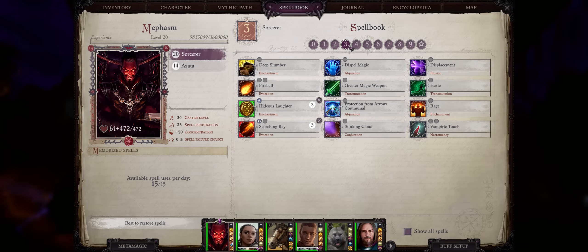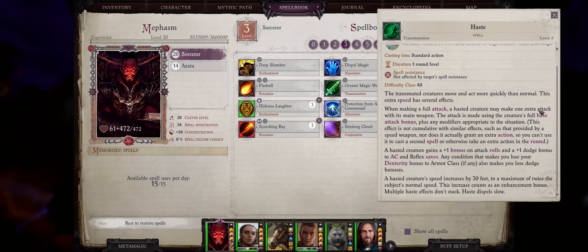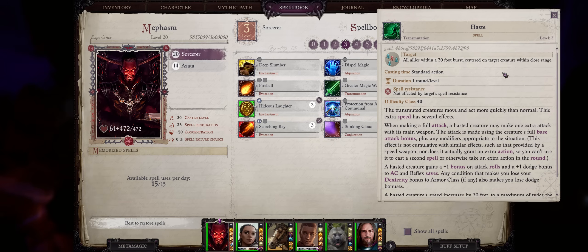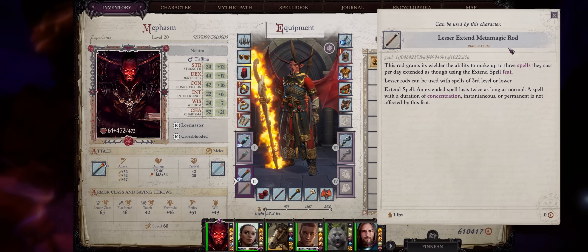Now let's cover our level 3 arcane spells, starting of course with the best one: Haste. It doesn't matter if your character is focused into crowd control or damage, you'll still want Haste. It affects your whole party and grants everyone an extra attack per round, which matters enormously. Early game for example, you're doubling the number of attacks per round. It even has minor buffing effects — a plus 1 bonus to attack rolls and a plus 1 dodge bonus to AC. Dodge bonuses are unique in that they stack with themselves. It also increases movement speed. Haste has low duration at 1 round per level, but it's so good you want your party to have it 24-7. Use Plentiful Lesser Extend Metamagic rods to double the duration per cast.